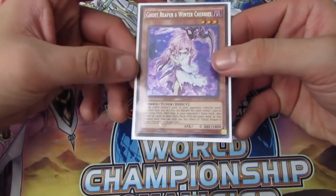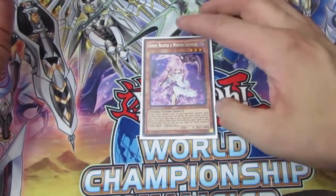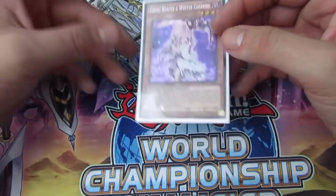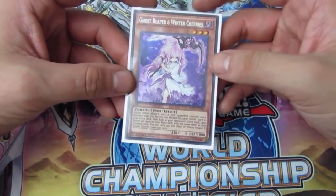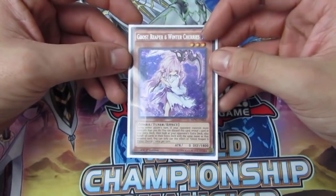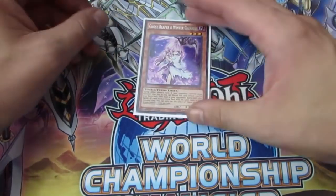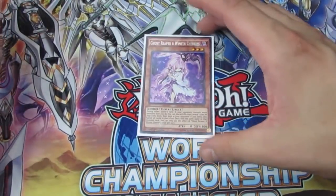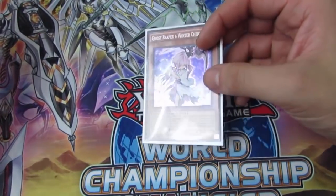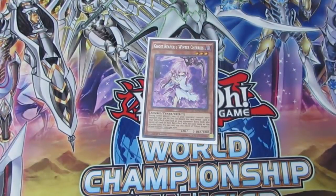Speaking of Gouki hate, we have Ghost Reaper and Winter Cherries. You hit Firewall, Azathoth, Summon Sorceress. You can also use this against pure Sky Striker — hitting Kagari is really good, as it's the main link they go into. People say it's not that great in the mirror, but I've heard mixed reviews, and from what I understand it is actually good in the Sky Striker mirror match — so it definitely deserves recognition.